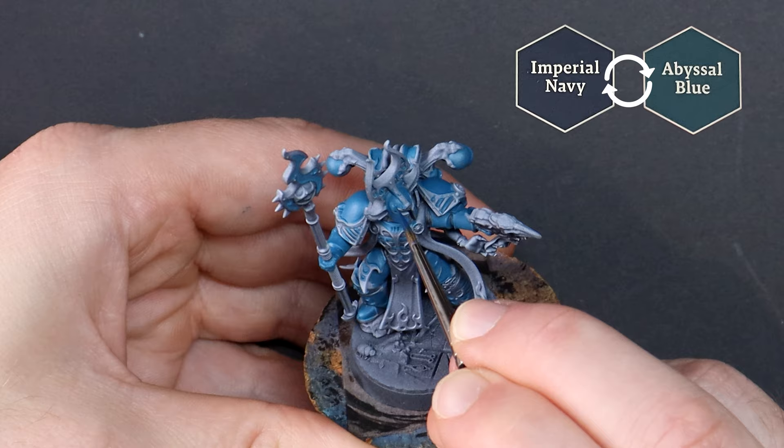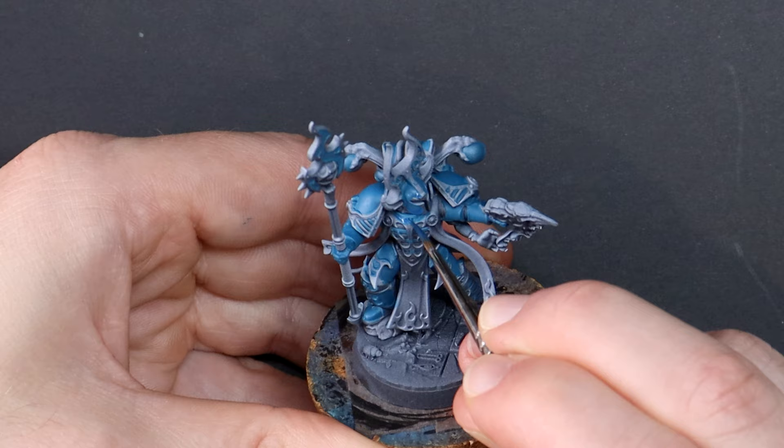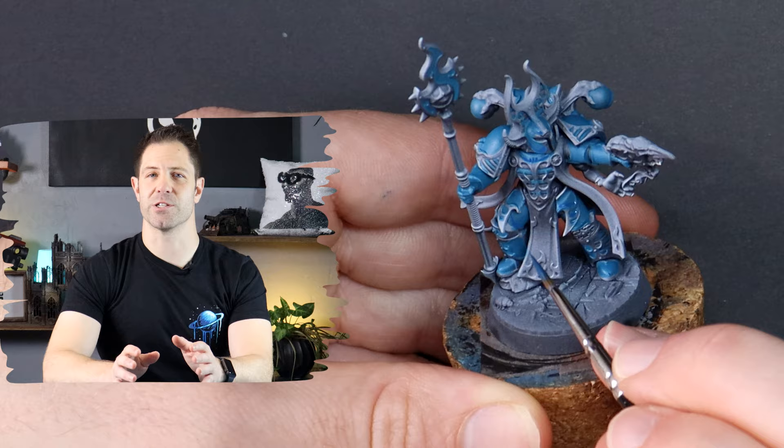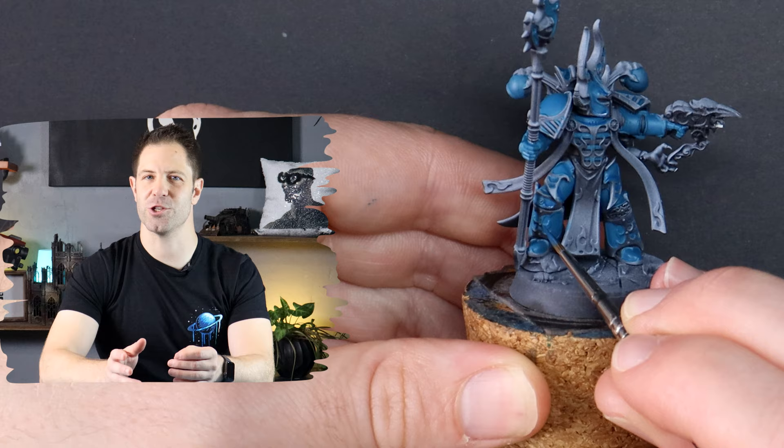Mixing in some Imperial Navy to create a darker colour, I'm working my way around the armor and painting in the recessed shadow areas and the panel lines to create some depth. The Thousand Suns are a traitor legion, sworn solely to the service of Tzeentch, the chaos god of change, intrigue and sorcery. They were once the 15th legion, but now these space marines are distinguishable by their vast number of psychic mutations, with each member of the legion now possessing psychic abilities.